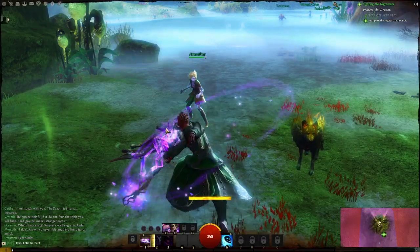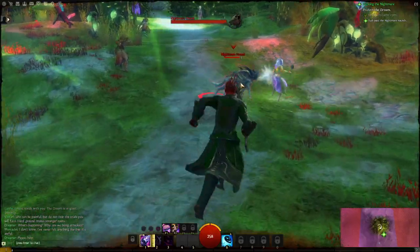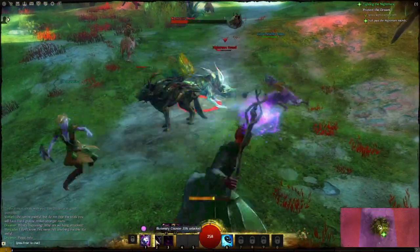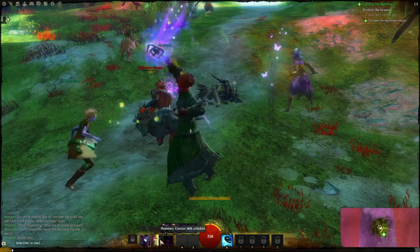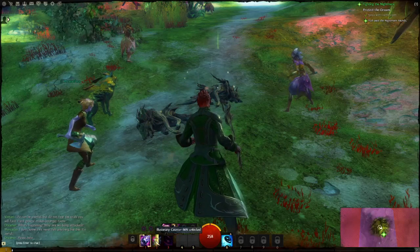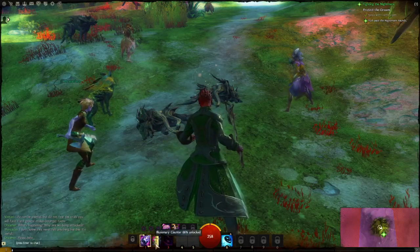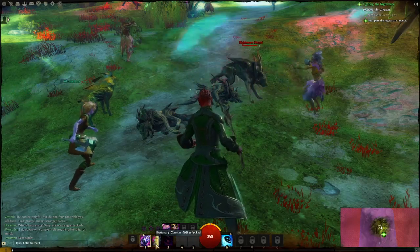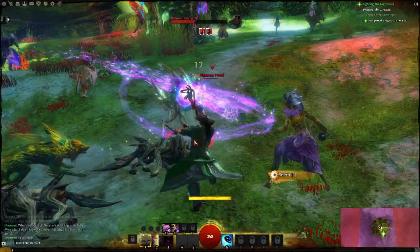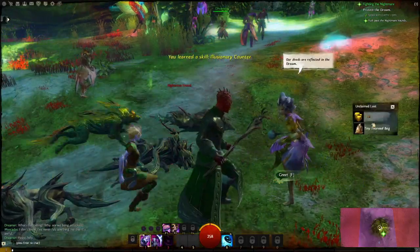You can see at the bottom you've got one attack starting out. Another thing you'll see is you'll start to build up your second skill. If you highlight it, it'll say what it does — for example, I have a secondary skill on my two key called Illusionary Counter. Mine's like Split Blade. The more you use your attacks, the more you get your next skill. So I just got my second skill.